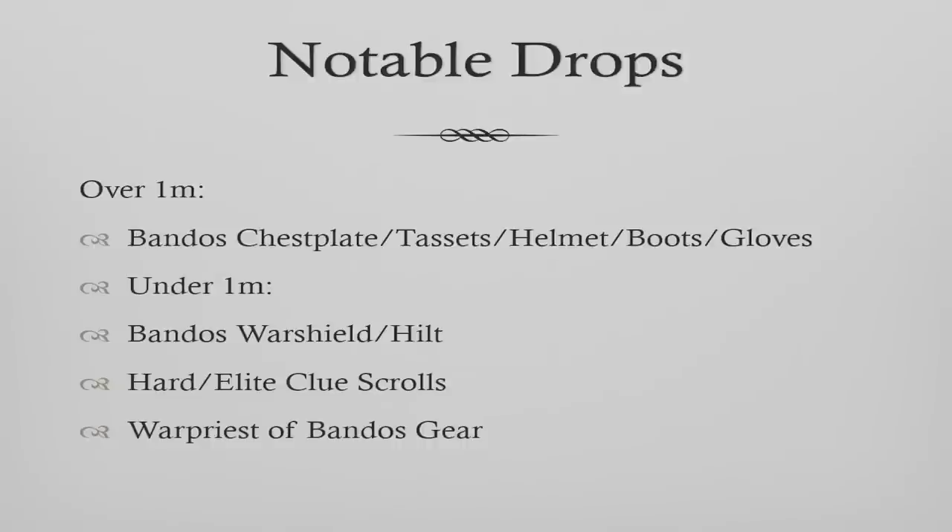Now I'm going to talk about the notable drops — stuff that's over one million coins. You've got your Bandos chestplate, tassets, helmet, boots, and gloves. The helmets might be a little bit under a mil, but they're around that ballpark. Stuff that's under one mil: Bandos Warshield and Bandos Hilt. Hard and Elite clue scrolls, as well as Warpriest of Bandos gear — those are the drops you can get from this boss.